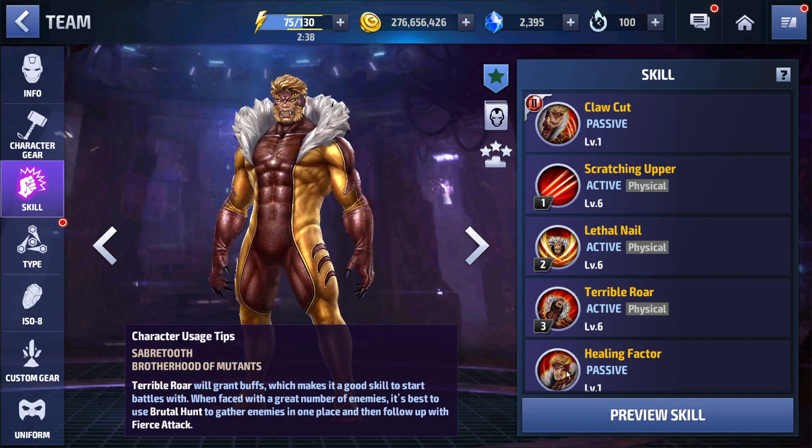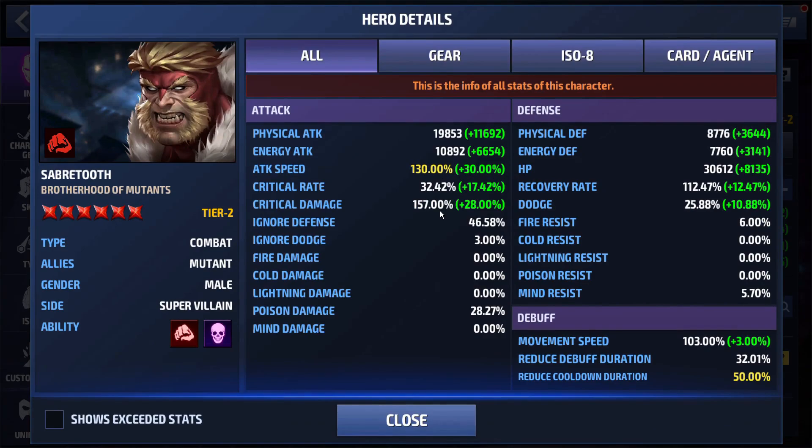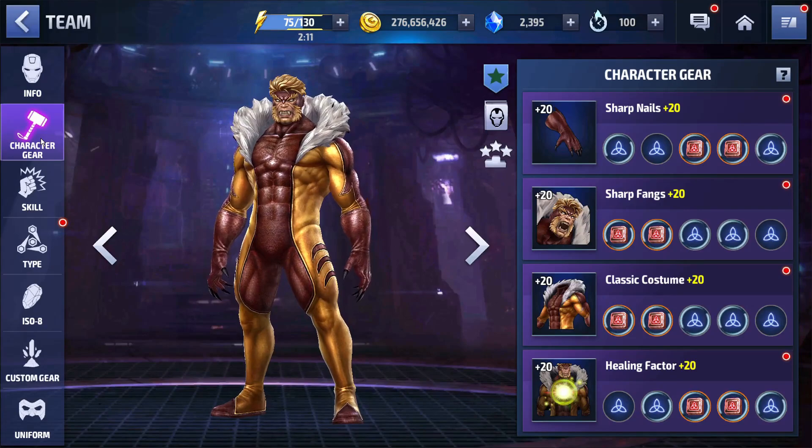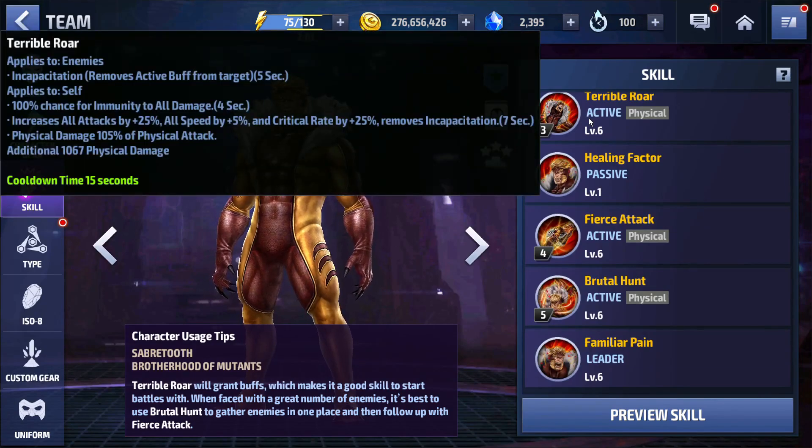Today we're facing Master Mold to see how well he can do without all defense down. He has 19,800 physical attack, max attack speed, 32% crit rate, 157% critical damage, and about 46% ignore defense. These are not great stats — he is level 70 but I really need to put more love into him. He's got max skill cooldown, five star physical attack URU, but all his gears are rank 20 — I need to get that first gear up to 25. All his skills are at six. The change to the third skill, with that seven second immunity and all defense down stacking to 75%, is just spectacular.